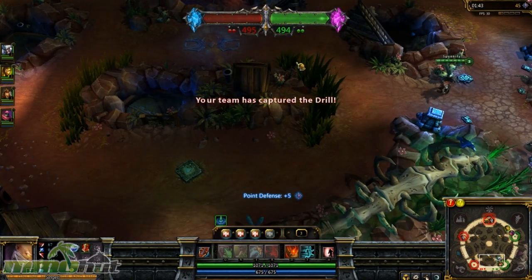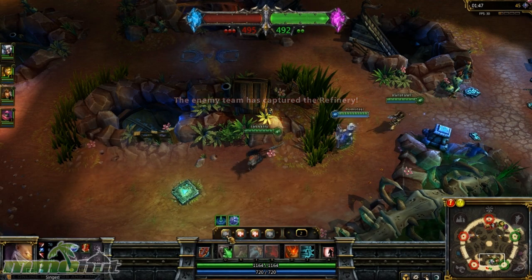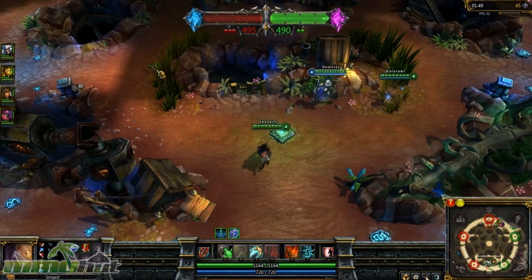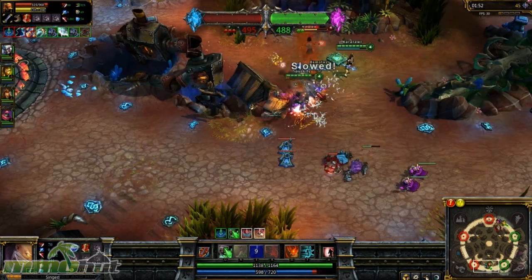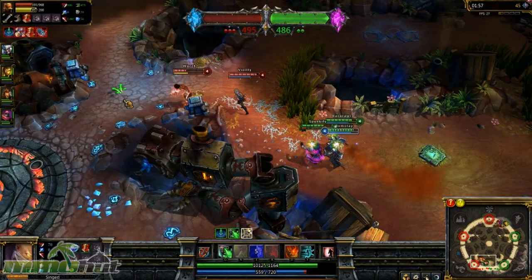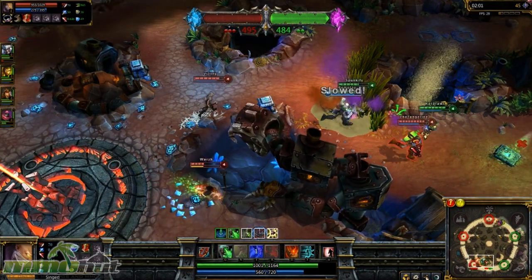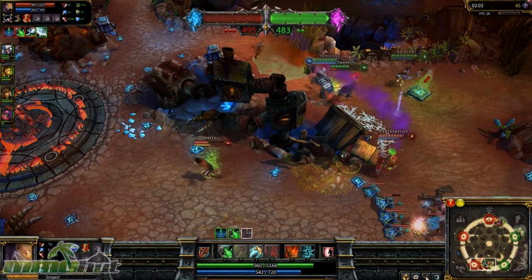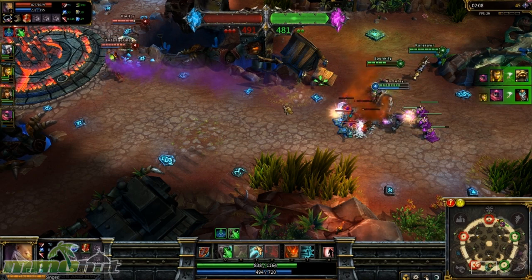We need to go down here and take another point because they're taking points from our Nexus. I didn't even get my abilities yet — there we go, got them now. Let's kill this guy. I flipped him! I'm still playing Singed, the character I'm used to playing, but this is a completely different game. They have a Singed too — he's running past us. I have Ignite instead of my usual teleport because in this game mode you get two kills.